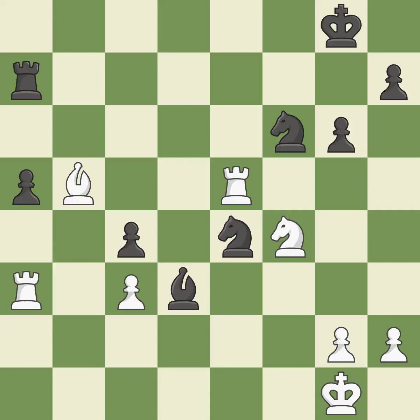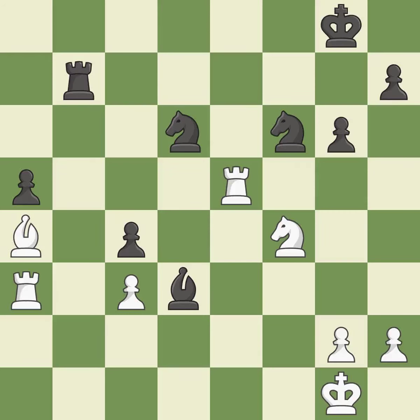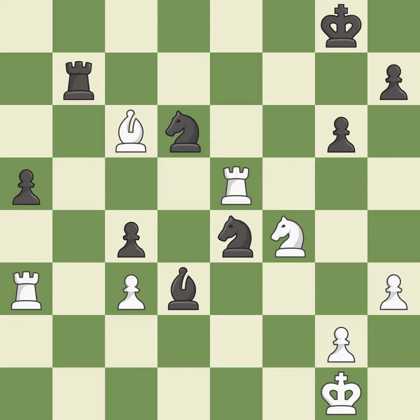The attacked pawn is protected. What I would have advised is that — it is ideal. The bishop may now control more squares because it is in a better position — it is quite good. This poses a risk of winning a rook — it is quite good. This may succeed in winning a bishop — it is incorrect. This provides a free pawn — it is incorrect. This accomplishes this by posing a threat to a rook and compelling it to flee — it is quite good.